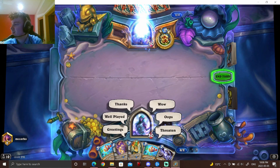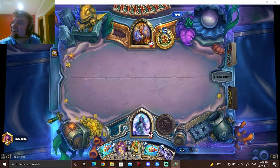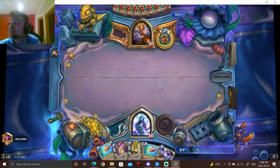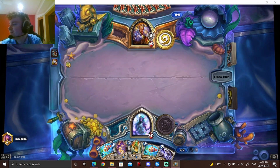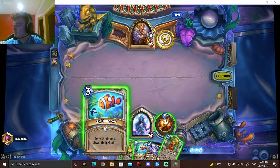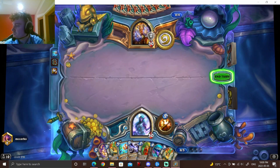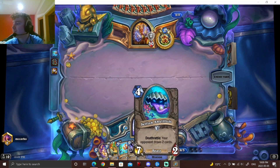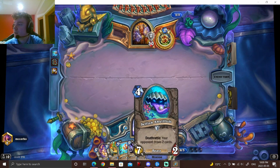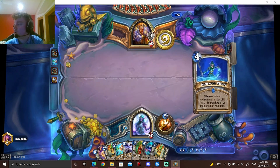Gotta hit them with the good old... gotta bless him, you know. Be a good neighbor, be a good priest. And we hit him with the Switcheroo. Actually, I will say there is some synergy in the sense that you're able to put the seven health — you're almost always silencing your Shellfishes, so you're essentially giving a free seven health to another minion, which can make it a bit more awkward to deal with.